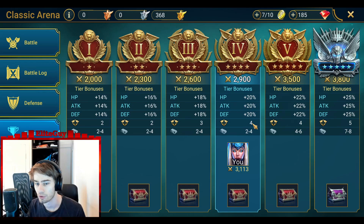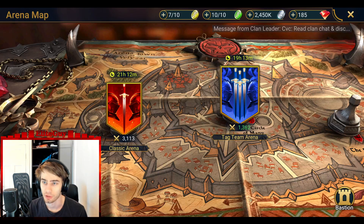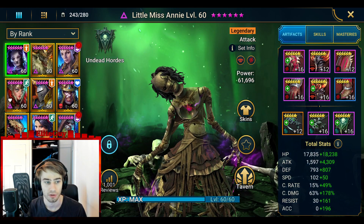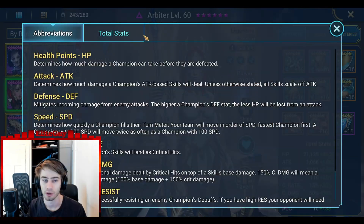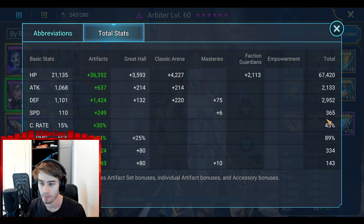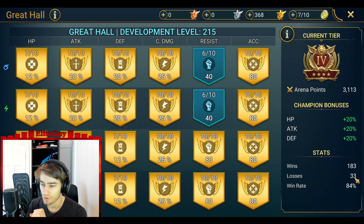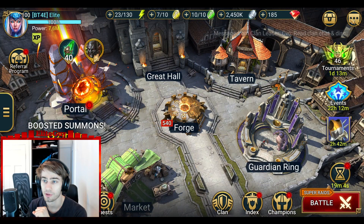Everyone should be able to get to gold 4 if they have played for a long time. And even now I'm struggling - I've played this game for almost three years. Look at my Arbiter: 365 speed. Most of the battles that I have lost - 33 losses - are to teams where my Arbiter is the fastest one. Imagine that. Absolutely crazy.